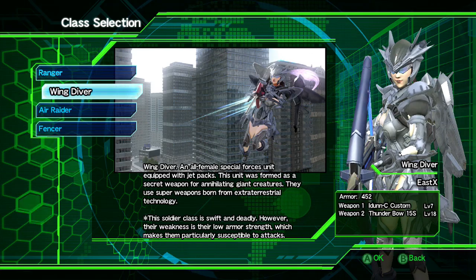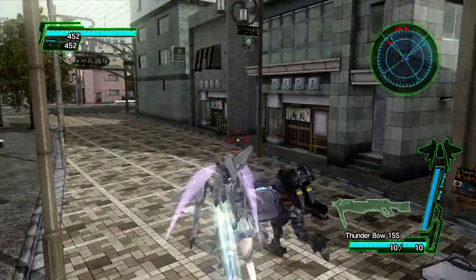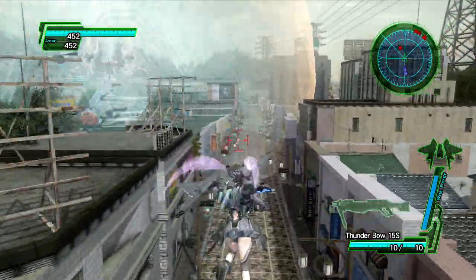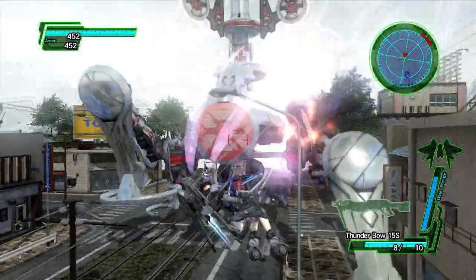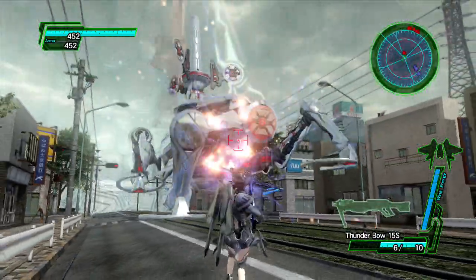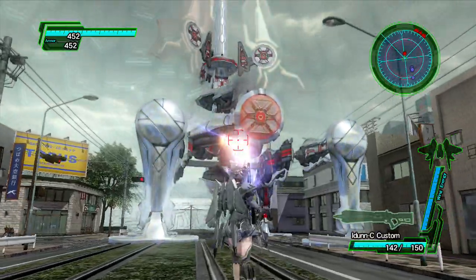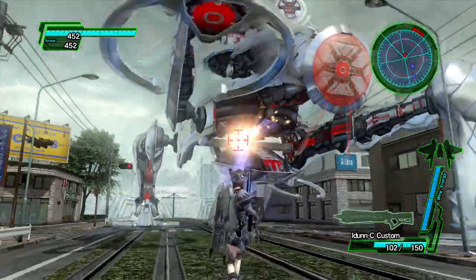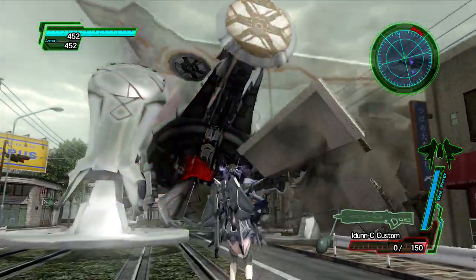Next up is the Wing Diver, who's probably the best character in the game. She can fly and move around really fast, which is very useful for picking up items or just getting out of sticky situations. But both her jetpack and her weapons use the same energy meter. If you fly around too much or shoot too much, she'll run out of energy and be unable to do either until it fills back up. So you have to be careful, otherwise you might get stuck in a group of enemies, which isn't good.